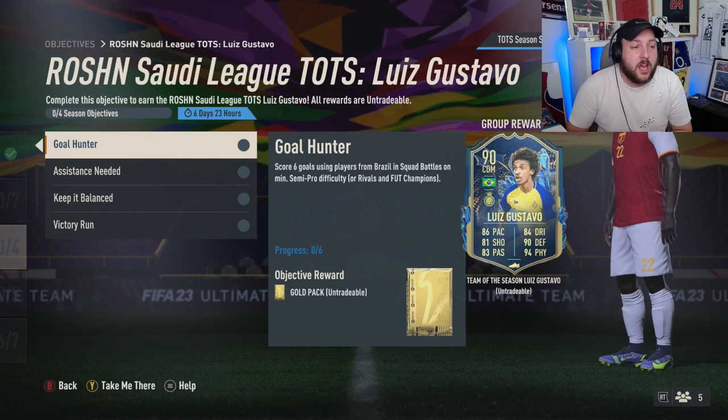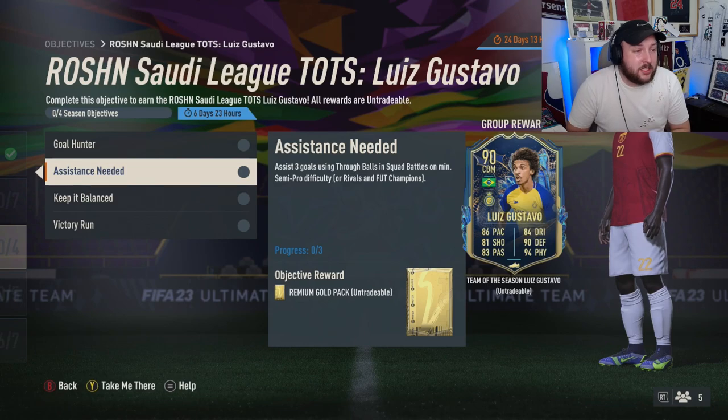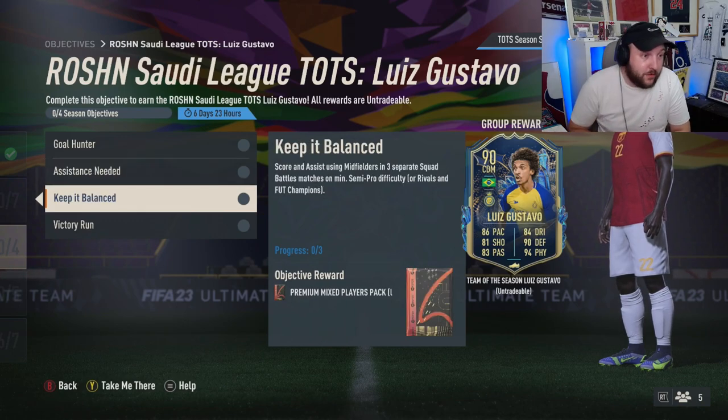To complete him, first we have Goal Hunter — score six goals using players from Brazil in Squad Battles, Rivals, or FUT Champs. Easy — you can do that in one game. Then we have assist three goals via through balls, which is Y or triangle on your controller. You can do that in one game on Squad Battles, Rivals, or FUT Champs.